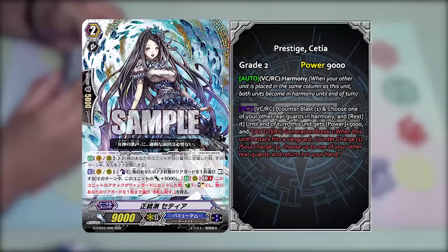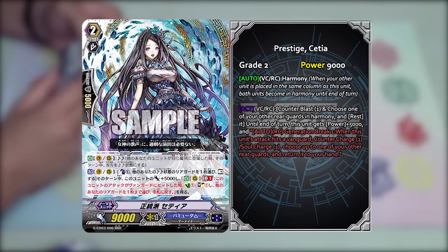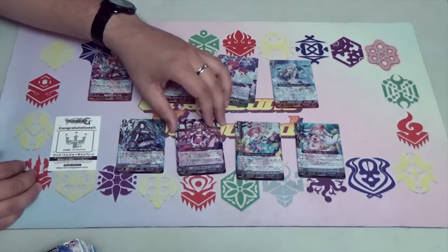I don't know her full name, but Setia is her name. She has the Harmony skill, and her stride skill is Vanguard rear guard: Chrono Blast 1. Choose one of your other rearguards with Harmony in Harmony state and rest it. During that turn, this unit gets plus 5k. The rearguard's GP1 skill is: at the end, if this unit's attack hits a Vanguard, Soul Charge 1, Counter Charge 1, and choose another rearguard and return it to hand. That was a mouthful — I need to brush up my Japanese.